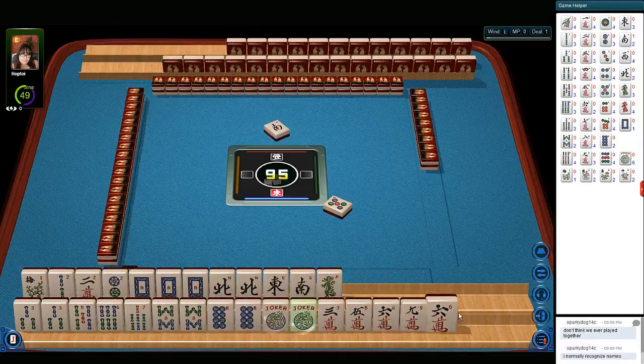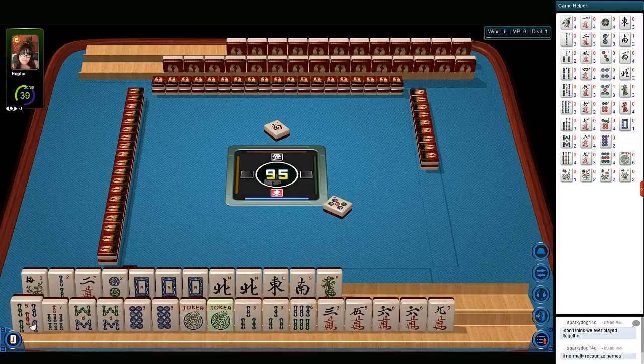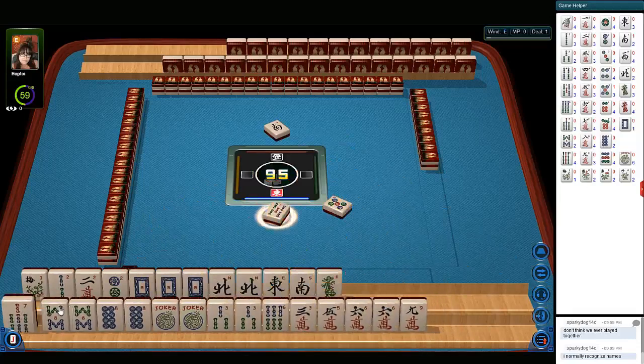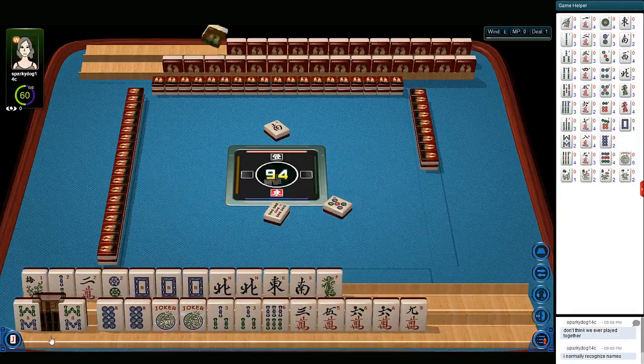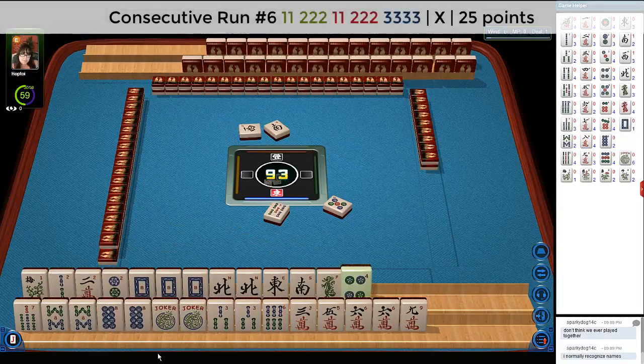If we're playing a pair hand up there, we have eights — but we don't have the eight crack. Here's three, six, nine over here — three, six, nine potential. So let's let this five bam go. We'll focus on eights or three, six, nine. Maybe we could do seven, eight, seven, eight, nine — third hand from the bottom under consecutive run.